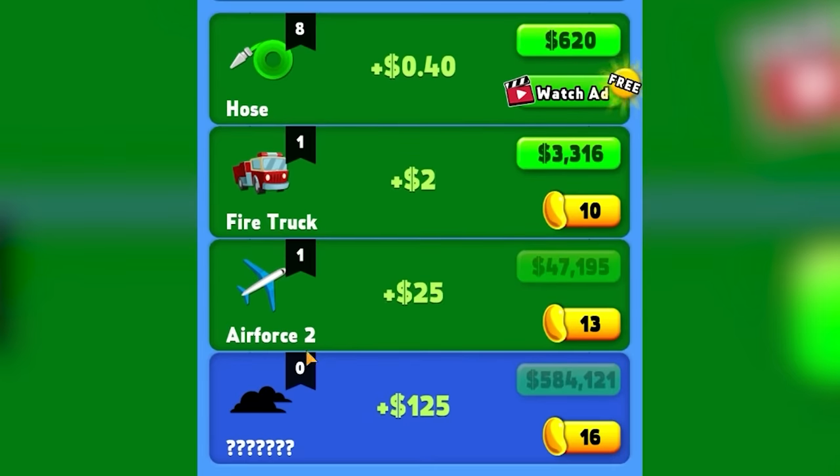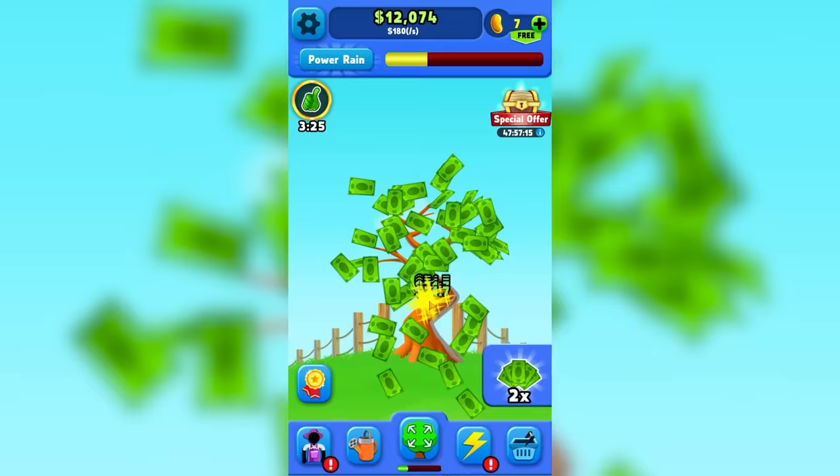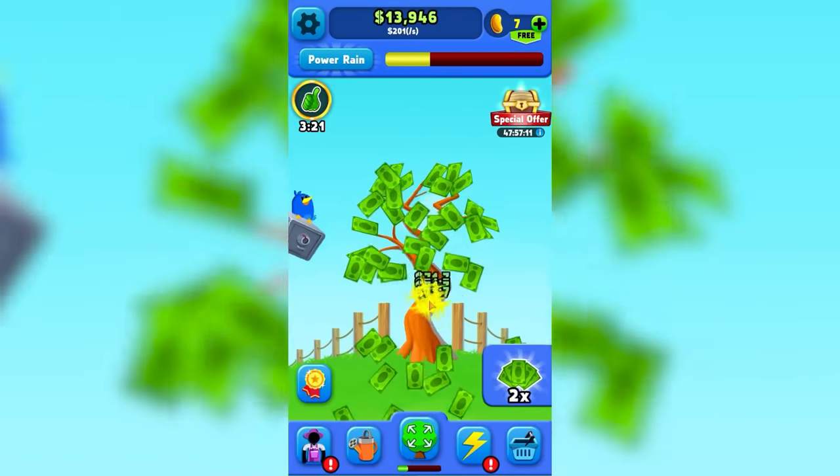But also we're going to buy a jet — Air Force 2. That also helps with these things, so we're going to buy two more levels of that. $71.70 per click. So when we're clicking away without the auto click, it's about $200 a second, or $1,000 every five seconds.